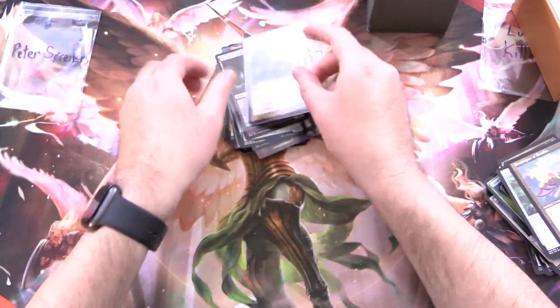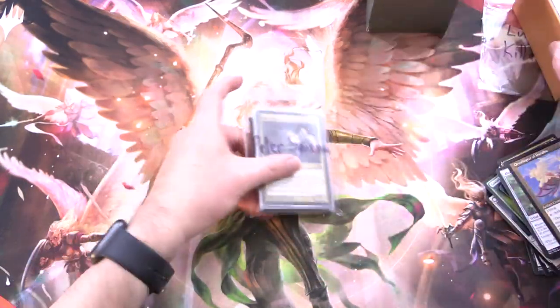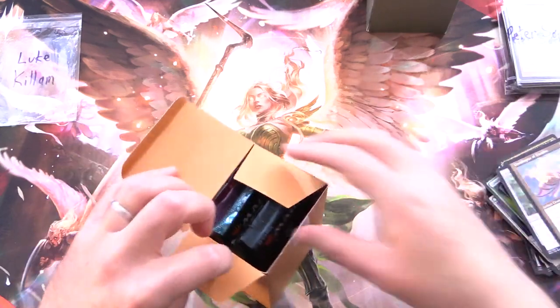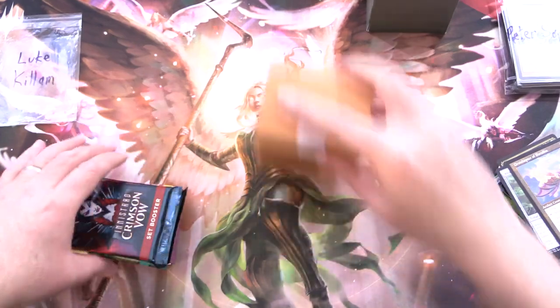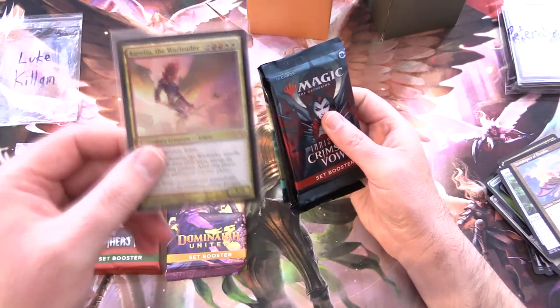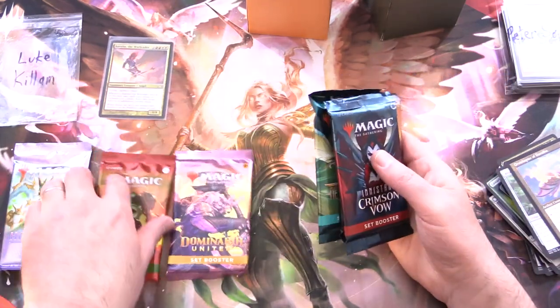We will scoop it all up for Peter and move on to the next patron. Guesses in the comments below for which angel foil you think you'll see in this one. Thank you for being a patron, Luke. Good luck. We have Modern Horizons 2, Brothers War, Dominaria United — here is the angel — New Capenna, Zendikar Rising, and Crimson Vow.